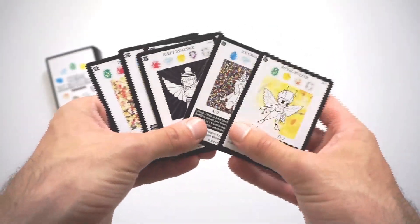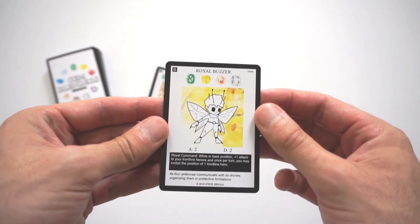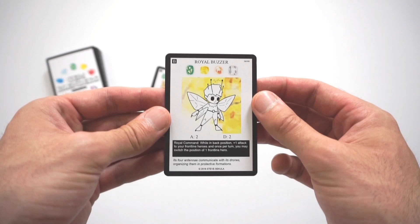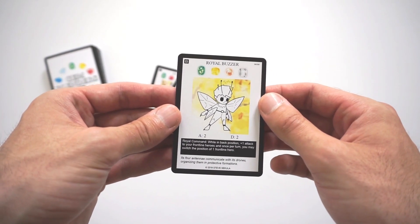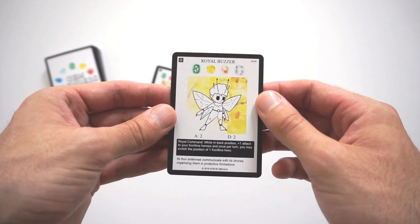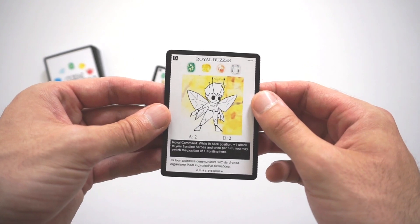I'll start here with Royal Buzzer. Royal Buzzer is a level 4 blend. It uses a Terra Gem, Electro Gem, Lucio Gem, and Arrow Gem. Two Attack, two Defense, and its effect is Royal Command. While in Back Position, Plus One Attack to your Frontline Heroes, and once per turn you may switch the position of one Frontline Hero.